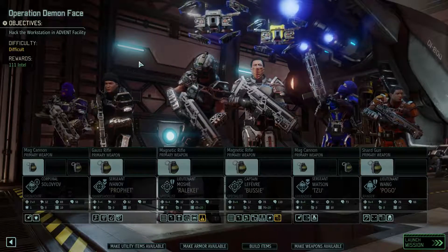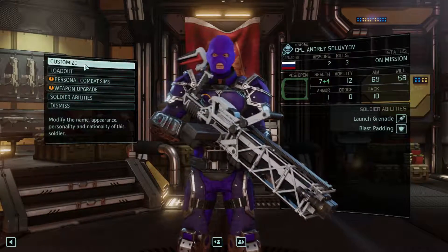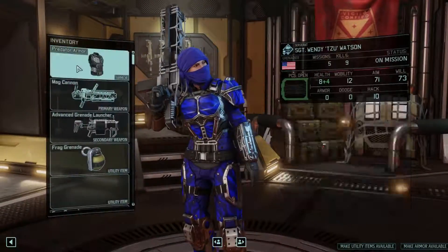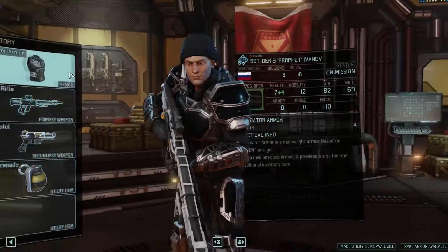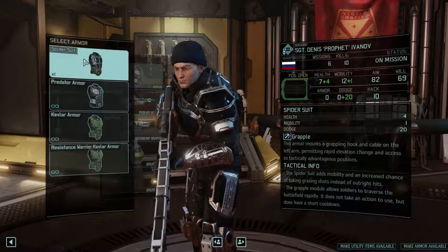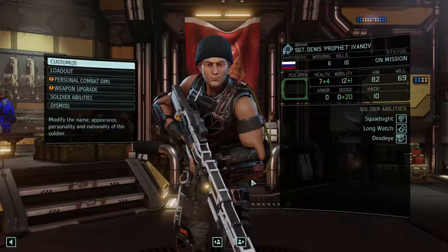So that's the team: two specialists, two grenadiers, a ranger, and a sniper. Now we need to equip them. The two grenadiers will probably get the big armor - the predator exo suits. Spider suit on the sniper for a bit more mobility. I should probably make some more spider suits so the ranger can use one too - the extra mobility on a ranger would be quite nice, plus the dodge chance in close quarters combat.